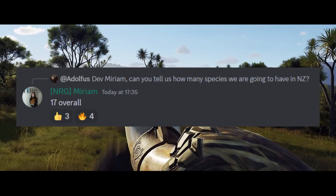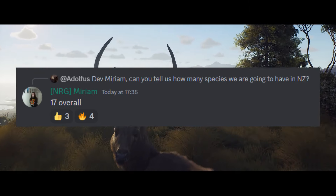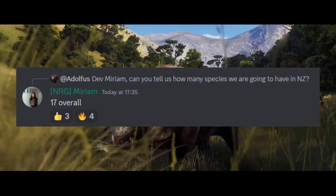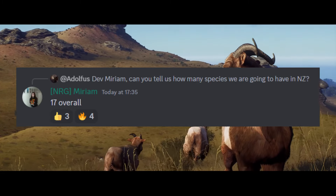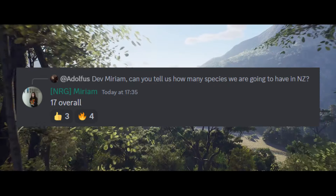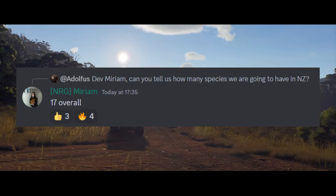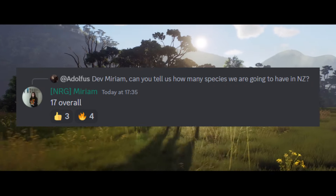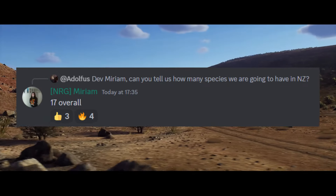Talking of interesting info, this little tidbit was dropped in the official Discord. Someone asked one of the devs: can you tell us how many species we're going to have on the new map? And the reply was 17 overall. So there are going to be 17 species on this New Zealand map. We do not know the full list yet, and it has been said that we are going to find out very, very soon.